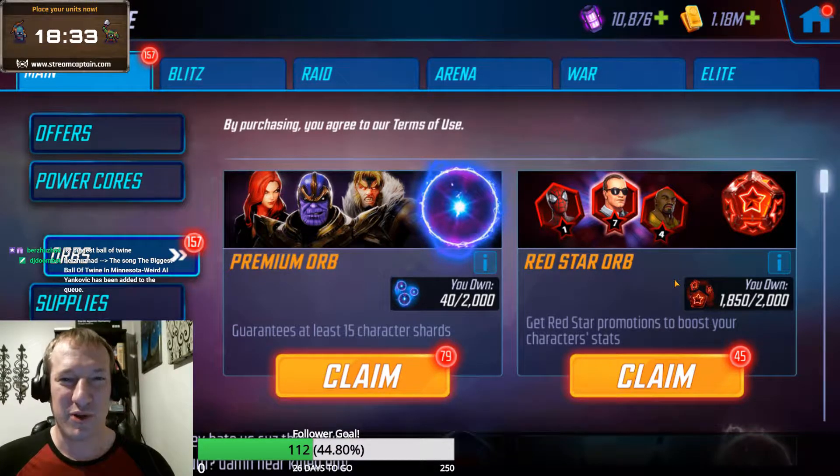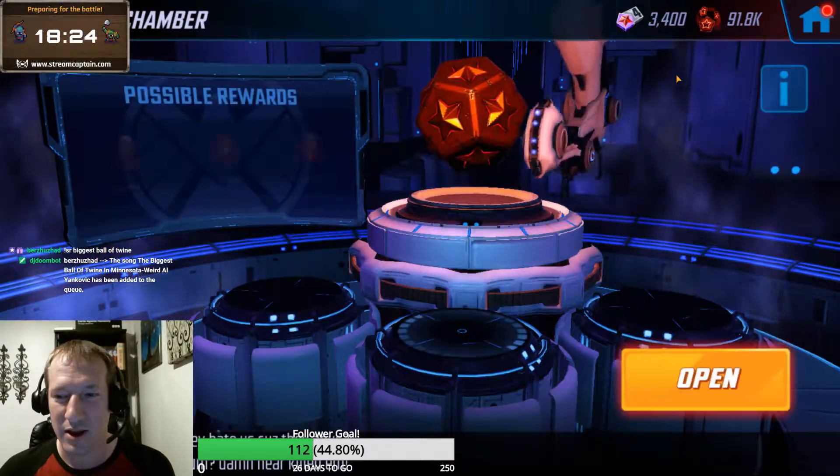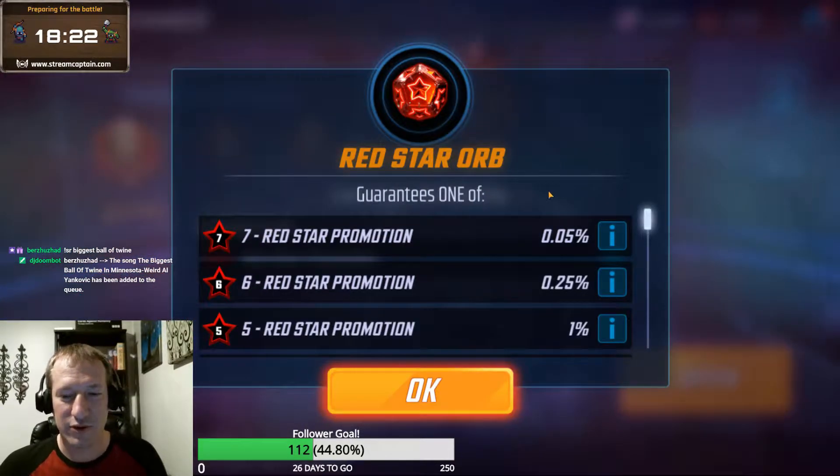What's going on everybody, welcome to yet another Red Star Chronicles, this time featuring Coulson. As you can see, we have 45 Red Star Orbs to open, and Coulson is the featured drop.